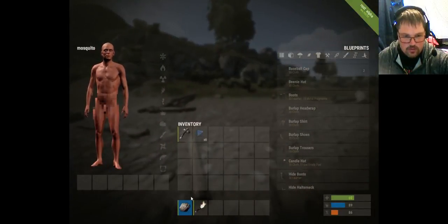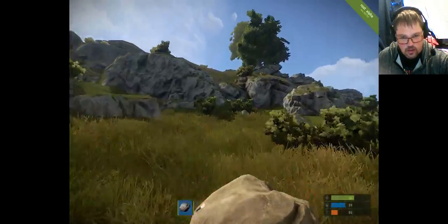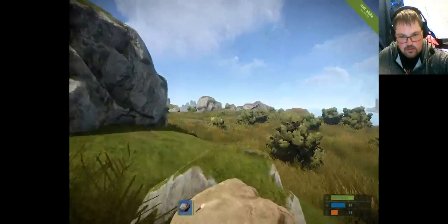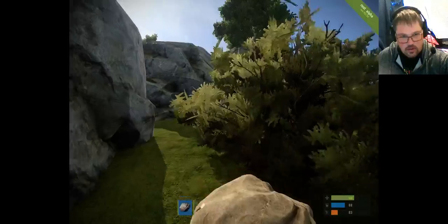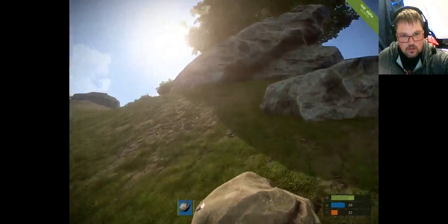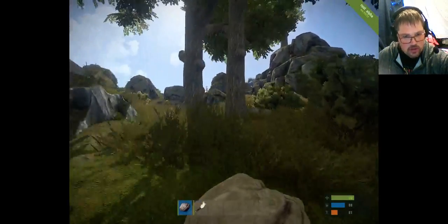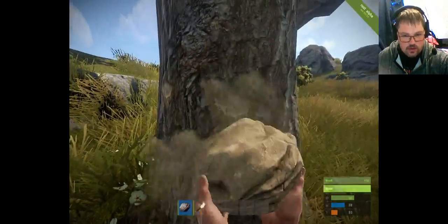For now we're just going to pretend we have only the rock, like a new starter. In this game everything has to be gathered. So basically you're going to start with your rock and go find resources. We're going to climb up to this tree here — trees are one of the resources — and we're going to hit this tree with the rock.